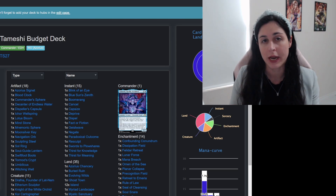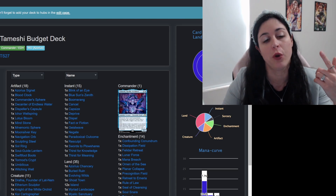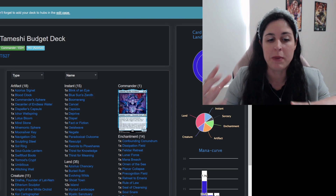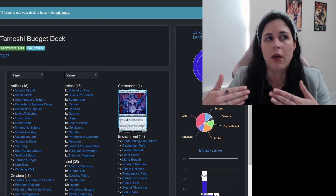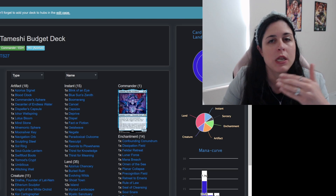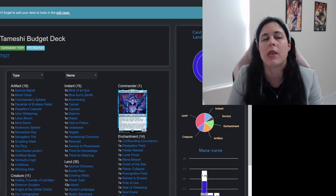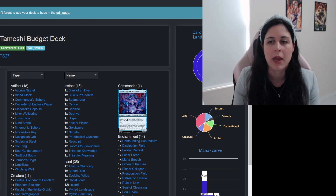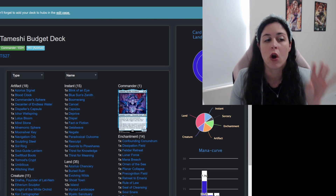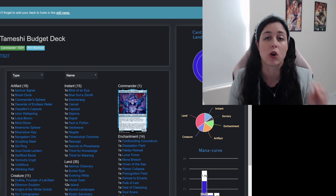In today's video, I'm going to be doing a mock deck tech. This is not a deck that I own — I actually did own Tamishi for a little bit of time and changed it to Grand Arbiter. But I really like doing mock deck techs. Basically the whole rationale behind this is these are cards that are on a budget, things that you can run if you're looking to build this specific commander. This isn't necessarily the hundred cards I would go with — it's more just to give you an idea of pieces, cards, and good synergies that work with the commander. I will be talking about the more expensive cards on here that might be like a dollar or two, and I do have a maybe board where I put more expensive cards.